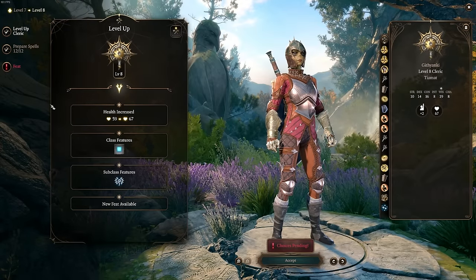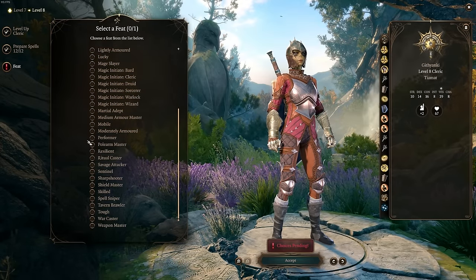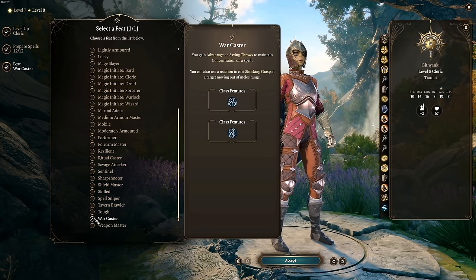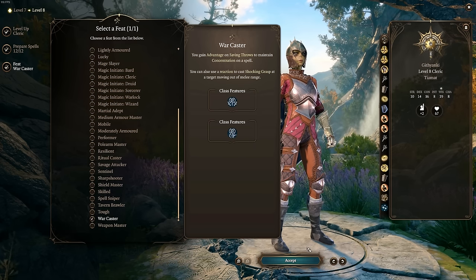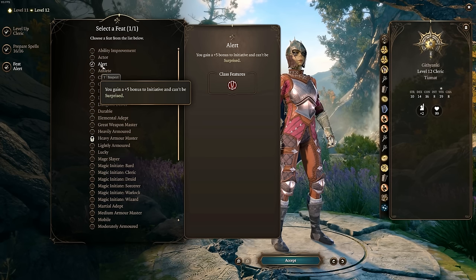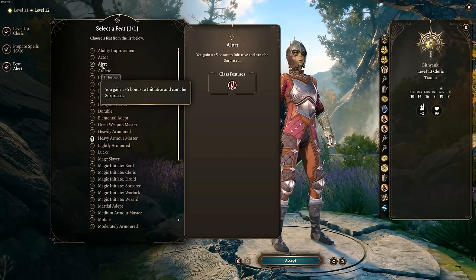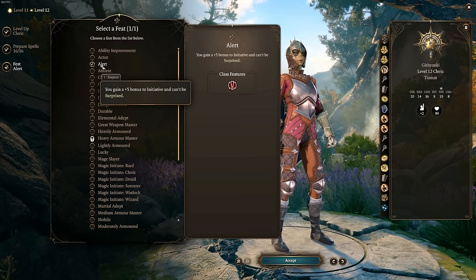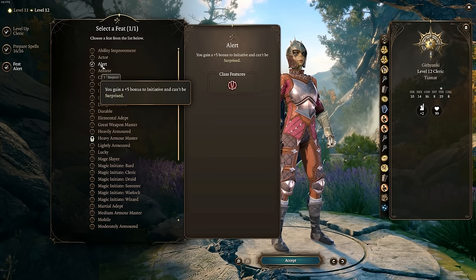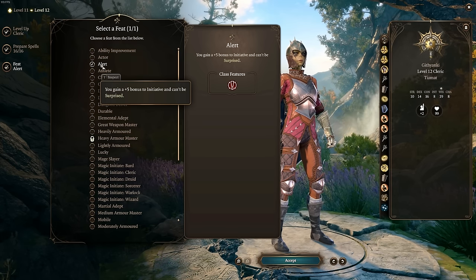At level 8, we're going to gain access to yet another feat — for this one, I am a very big fan of Warcaster. This makes it so our concentration is not going to break as often. At level 8 you are going to be fighting some relentless enemies, so picking this up now just helps to protect our Spirit Guardians and keep them active even longer. Now at level 12, I would take Alert as my final feat — this makes it so we can go earlier in combat more reliably. If we don't have that initial setup time to get our Spirit Guardians going, all we have to do is take Alert and we're probably going to go before most enemies anyway.